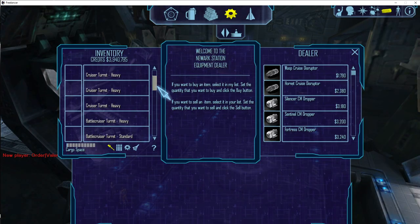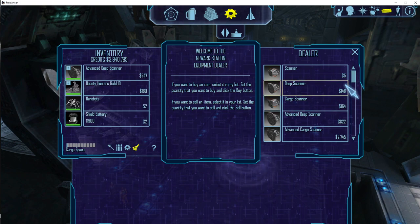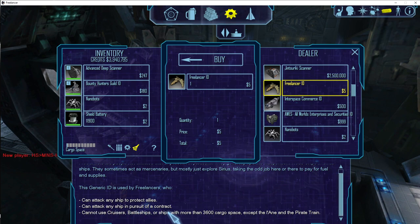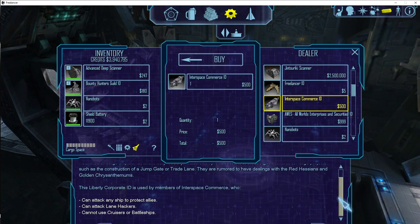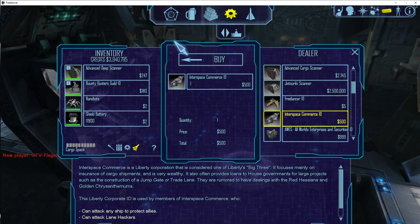Interesting — it says 'battle cruiser' here. Let me check: cruiser, 30... this has actually been rebalanced into an actual battle cruiser. I did not know that — the Buster is now a battle cruiser. Can a Freelancer fly a Buster? 'Cannot use cruisers, battleships, or ships with more than three...' — yeah, a Freelancer cannot fly a Buster anymore. The Buster is now a generic battle cruiser that every faction can use if they don't want to use their main cruiser. I like that.